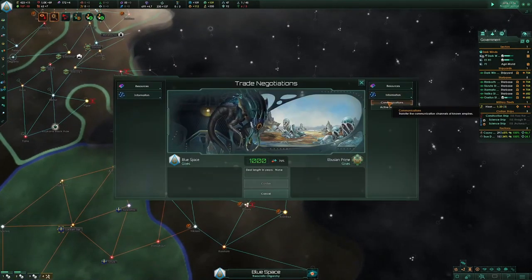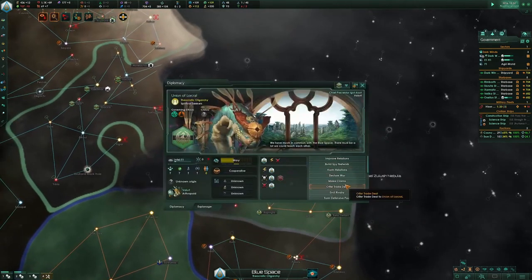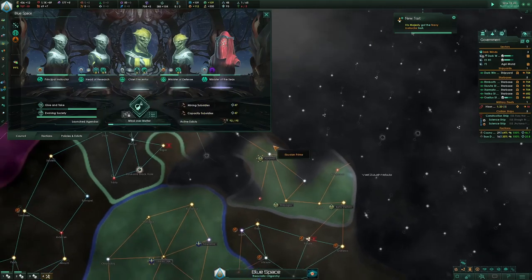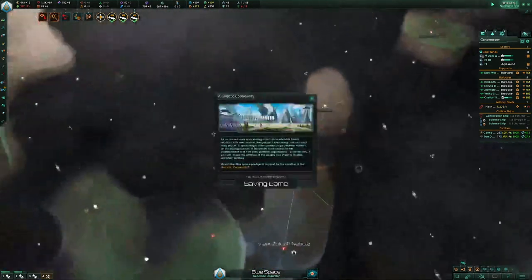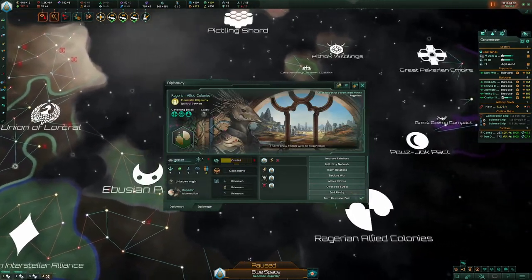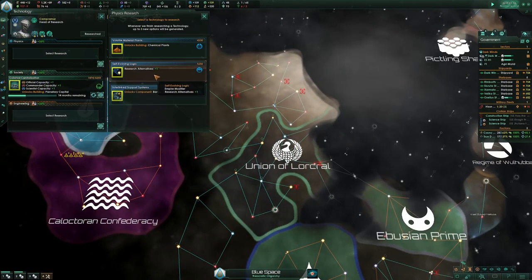I'm going to see if these guys can organically give me contacts, and if not I'll use console commands. These AI are useless. Compared to multiplayer, it's pretty late getting six rivalries at year 17. It is totally possible to get it at like year 11 — year 14 is about normal.